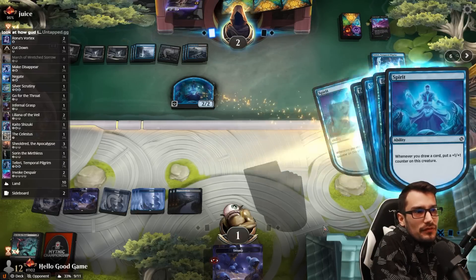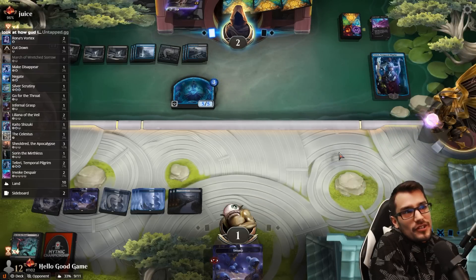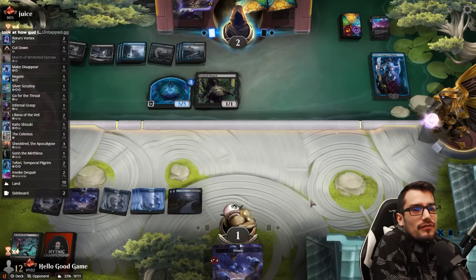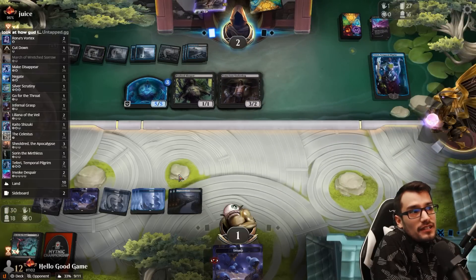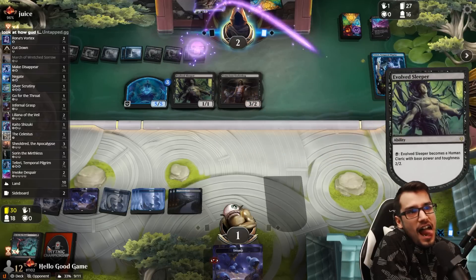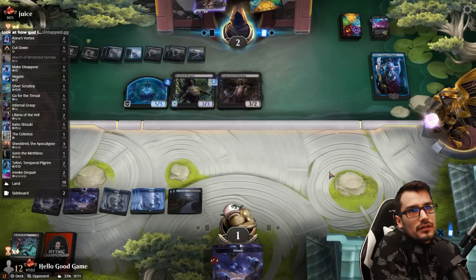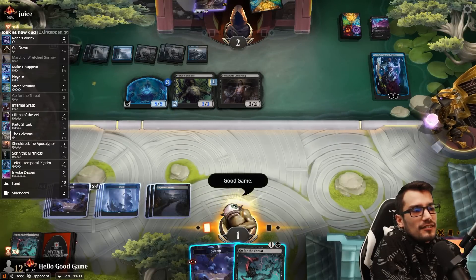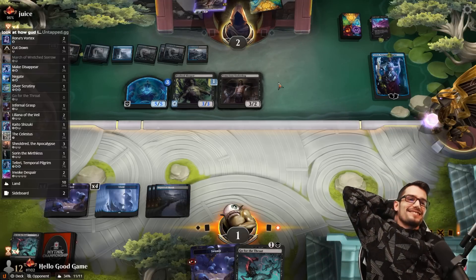They probably just drew a second Invoke too. A really good match — look how close that is, two life to one life. We just drew a few more lands than we would have liked to. I guess we still have the chance to top deck an Invoke, and they don't have an enchantment for two damage. Good game. Close match — it was a good one.